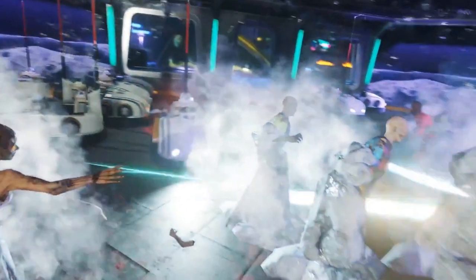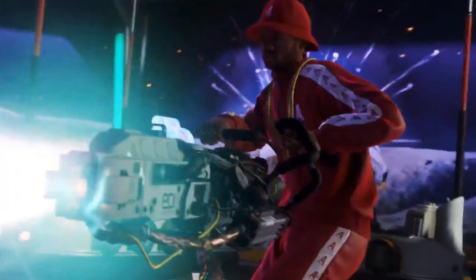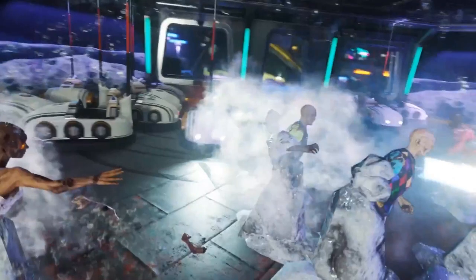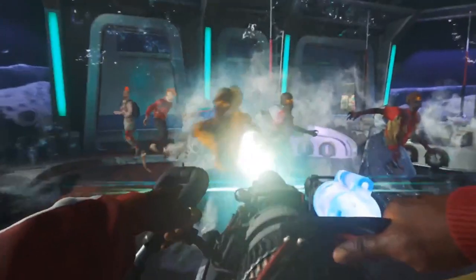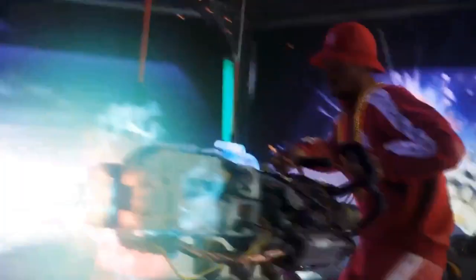Last but not least, we have a freeze ray. It's used and held like a Gatling gun — you hold it, freeze the zombies, and a huge white mist goes out and freezes them solid. It's kind of like the alternate ammo mechanic in Black Ops 3, like when you use the fire bow and the magma goes around the zombies. I really do like that.